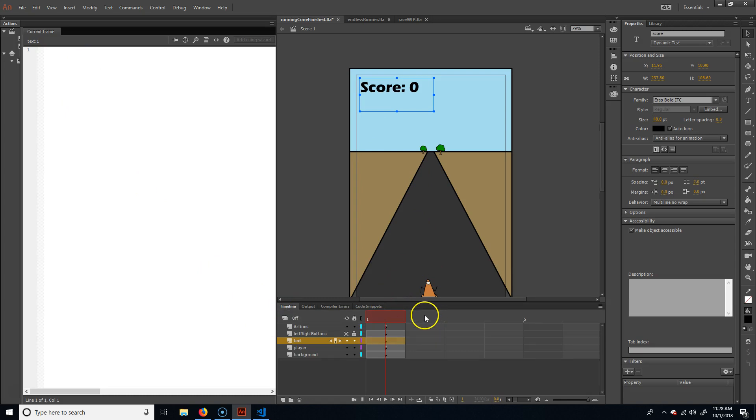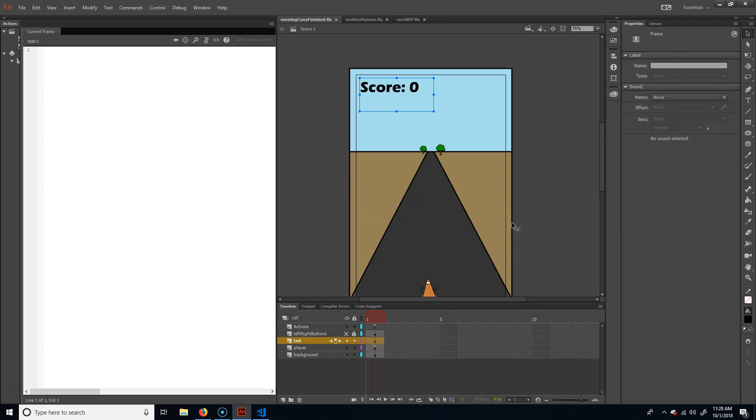So what I want to do now is have the game end. I'm going to save this. We're going to take everything we have and put it on frame 2. We'll make a start screen that starts on frame 1, the game on frame 2, and then an end screen on frame 3. That's the plan.